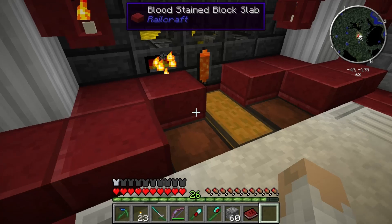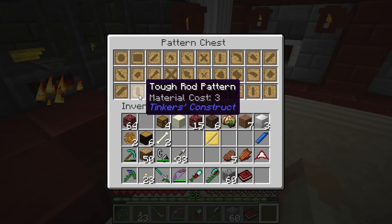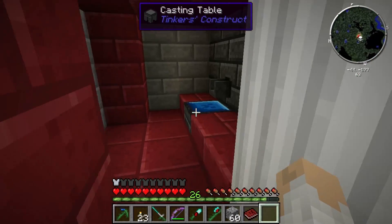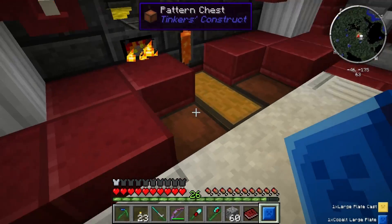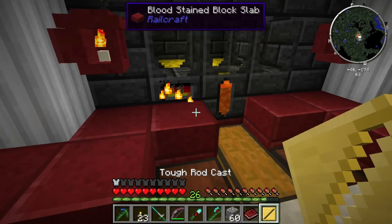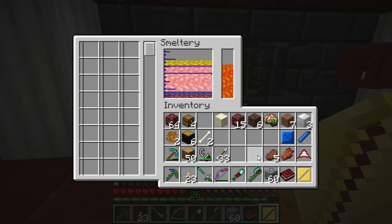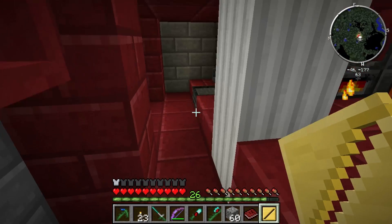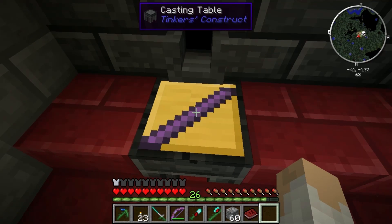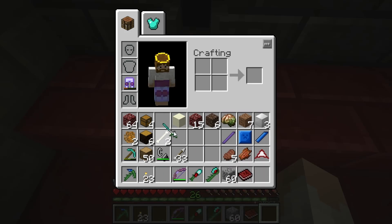Now you take that out and repeat it — we do need that. Let's put this one back in. I don't like losing the pattern I've gotten. These are exactly the same as this pattern and I don't want to lose that. Alright, so now we've got two of the things. We need two tough rods — I'm going to make them out of obsidian. Do I have enough? Yes, I do. Alright, so we need to make two of these guys. Nice.